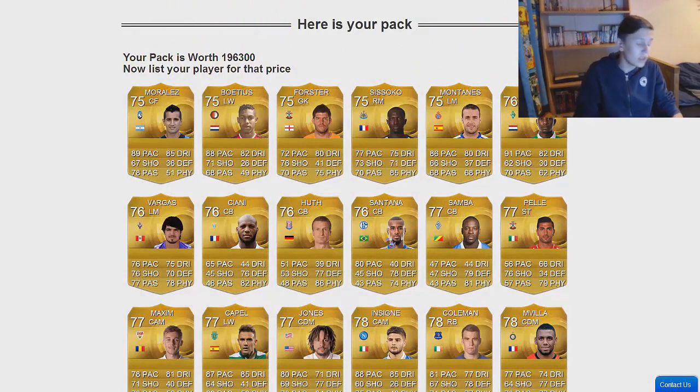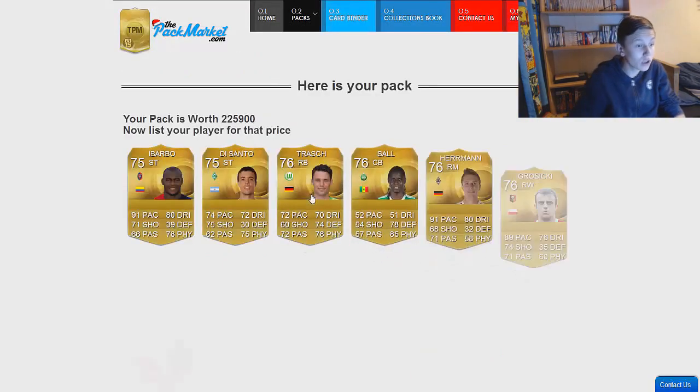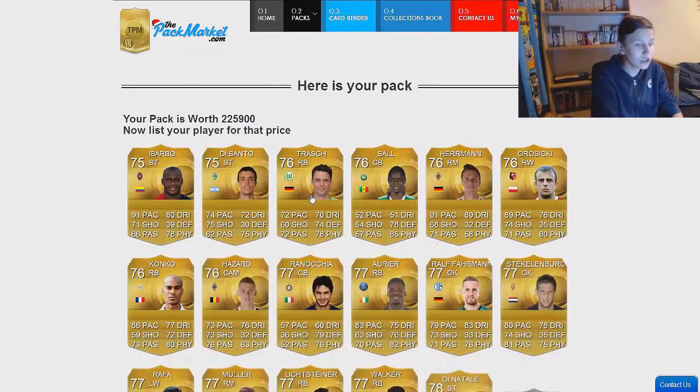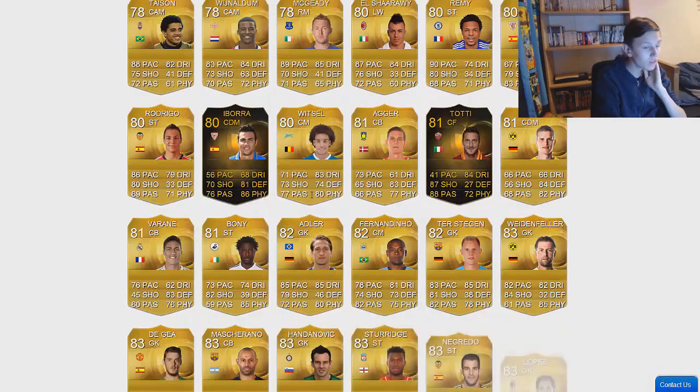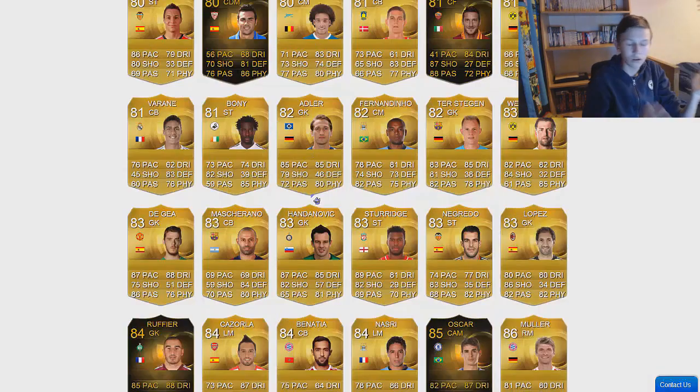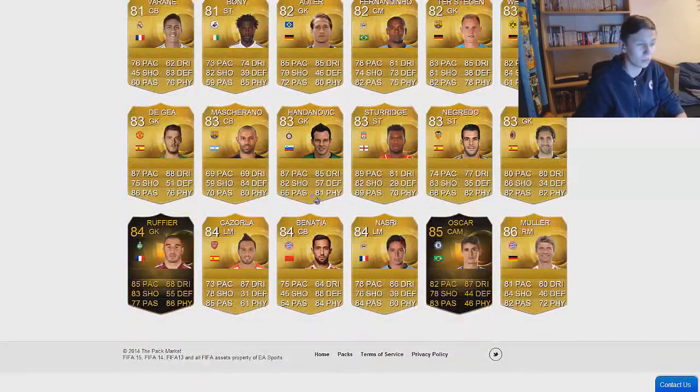We're going to open five this episode. 225,000 coins — that's actually ridiculous. Herrera, two informs — that's pretty good. Daniel Sturridge. We've got five informs in one pack. That is crazy stuff right there. Muller and Nasri. Nasri's worth 900 coins and Muller's worth 1,500. That's not really good, but our inform pulls were so insane it's worth pretty good returns. Daniel Sturridge is worth a bit as well.